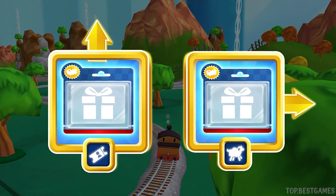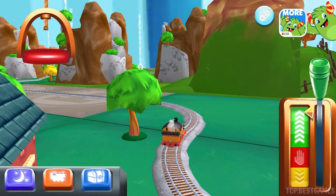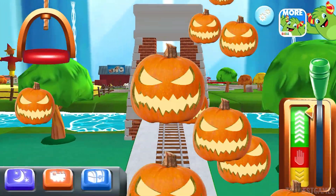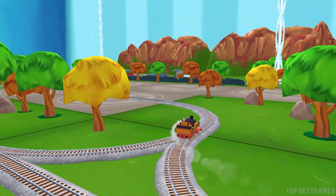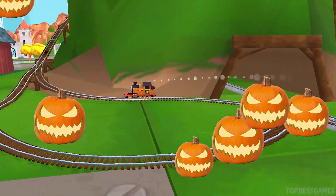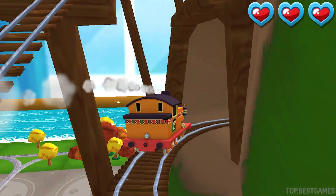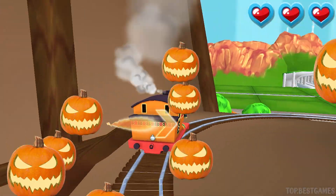Which way do you want to go? Forward leads to the town square station. Right leads to McCall's Farm. Right leads to Cannonball Curve. Next stop: Cannonball Curve! Only the boldest of engines will try Cannonball Curve! You can help us steer through the sharp curves — swipe left or right to keep the train on the tracks. Well done! Great!